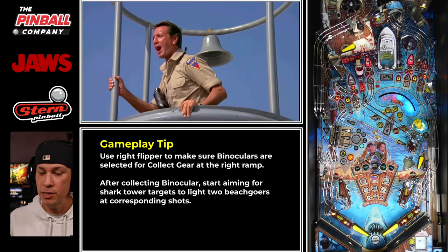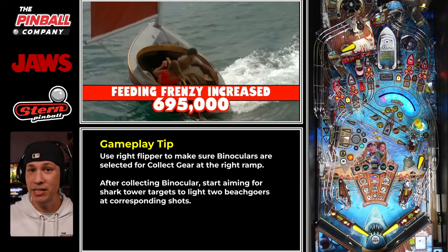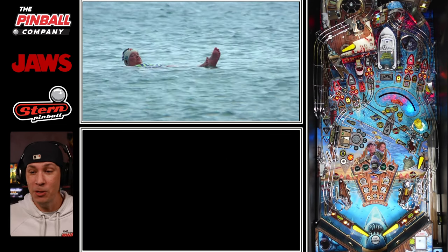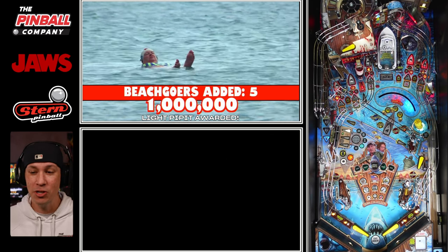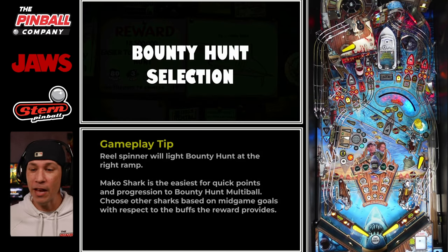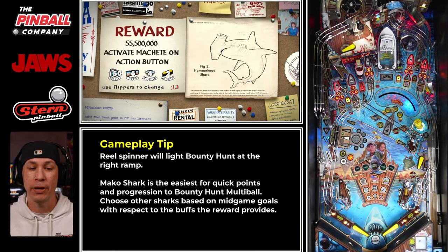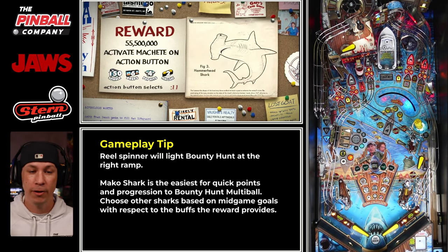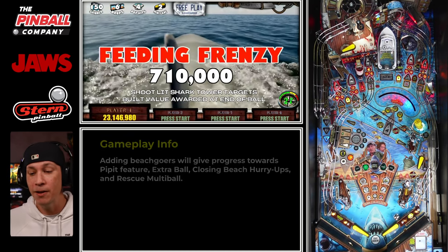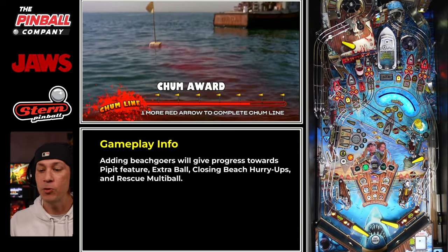Binoculars are important because every shark tower target I hit gives me two beach goers instead of one. So very quickly, through all that — hitting various shark tower targets — I have all the beach goers already out there. Look how quickly that happens. That's what's so awesome about this opener: we already have people out there, we're already rescuing, we're already in bounty hunt because I spun the reel. We're going to try to focus as much as possible on just the beach goers and closing beaches.